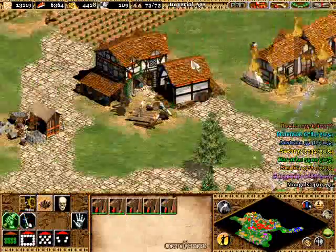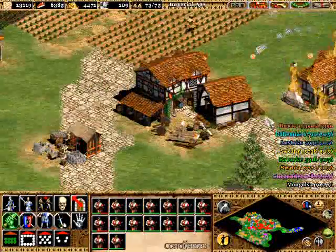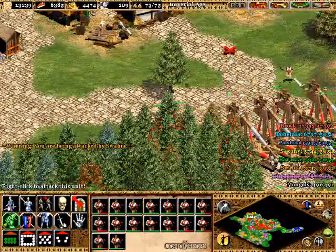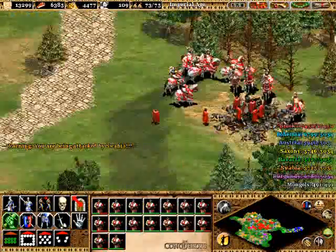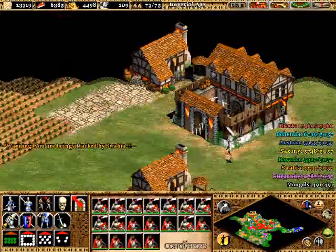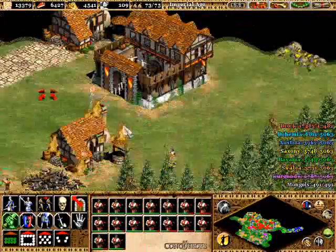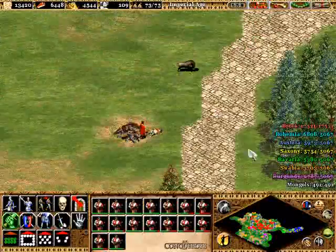Another good thing about Swabia — they really have no place to go other than the Saxon base. Bring the paladins up and try to take down this barracks quickly, but keep them away from those pikemen because they will do a number on your cavalry, as we all know.